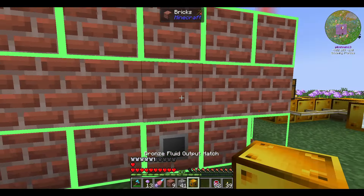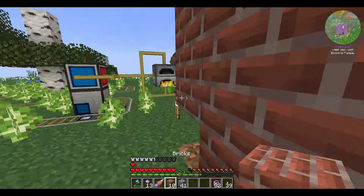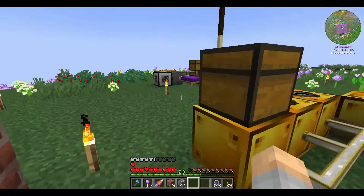The blocks above and below the controller should be fine, and if you hold the wrench in your offhand, you can see a hologram of what the multi-block is supposed to look like.